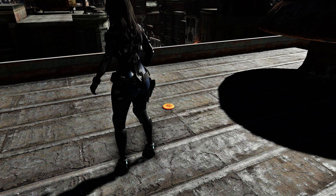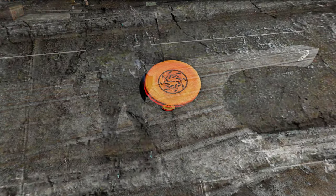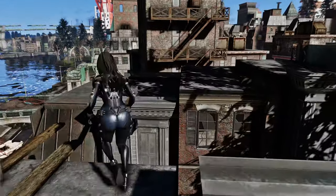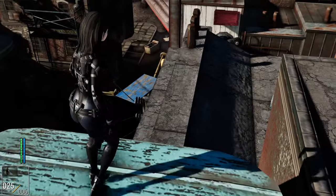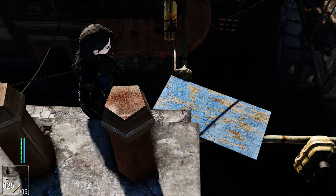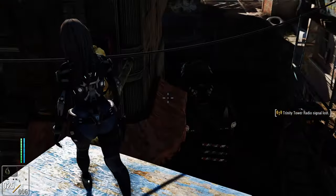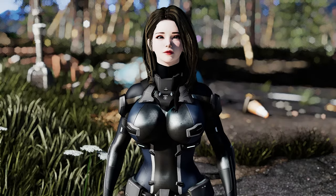Along your rooftop adventure, keep an eye out for 15 frisbees scattered throughout the city. Each frisbee you collect grants you a plus one action point regeneration, providing a unique incentive to explore and seek out these hidden treasures. With the Rooftops mod, your journey in the Commonwealth will take a thrilling turn as you embrace a new perspective, discover hidden gems and explore the city like never before. So buckle up and get ready for an exciting rooftop adventure.